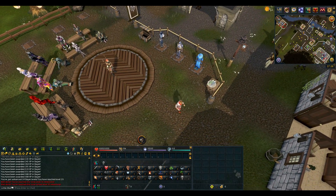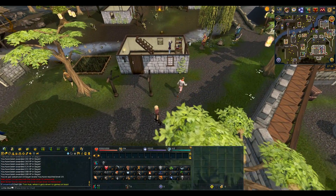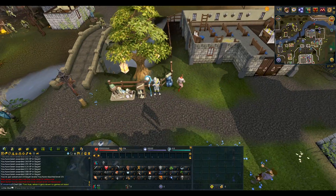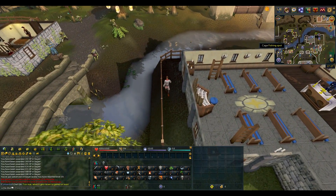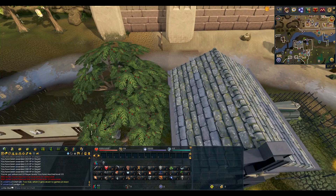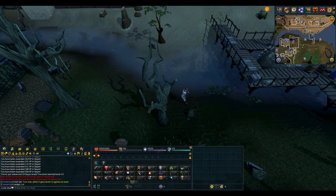Now that we've done our statues, we're going to go off and fish. The fishing spot I'm going to use is down near the Al Kharid bank. I'm going to leave you now guys — what I'm probably going to do is aim for around level 20 in every skill and we'll kind of go from there. I think the best bet is just to do a little bit of everything, get to grips with the different aspects of the game again, and I'll see you when I move to the next skill.